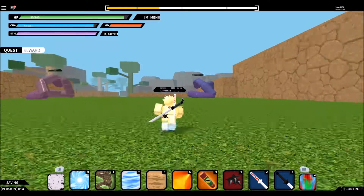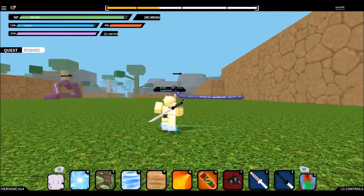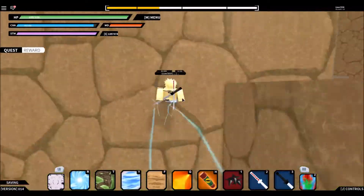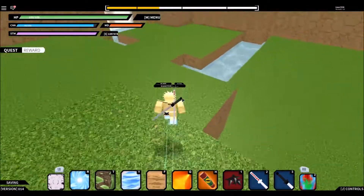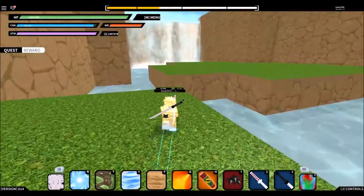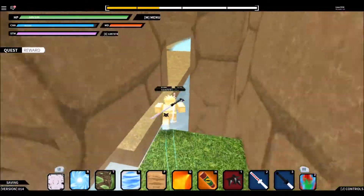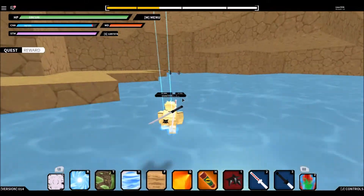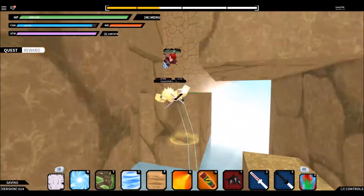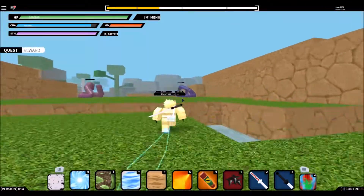Hey guys, it's Liam and today I'm playing Naruto RPG on Roblox. I'm going to show you how to get summoning jutsu and farms, and I'll also show you how to train fast and get a lot of money. The first summoning jutsu is the snake one — you get it in the cave. It spawns every three hours. While you are waiting for it, you can train on these snakes with your shurikens, which gives you a lot of XP.